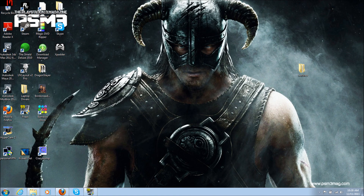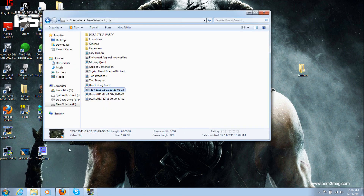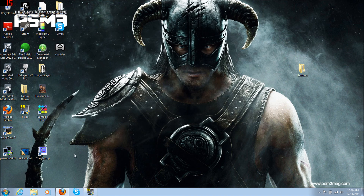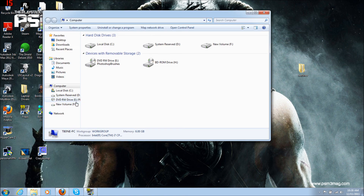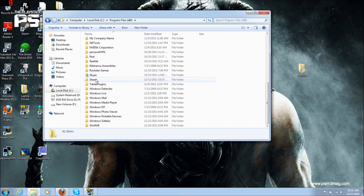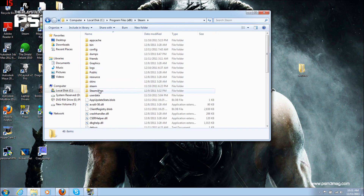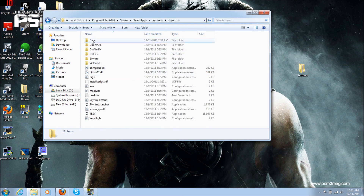Alright, now that we're back at the desktop, what we need to do is find our Skyrim file location, the install folders. So I downloaded mine from Steam, so where you need to go is to Computer, Local Disc C, Program Files, Steam, SteamApps, Common, Skyrim, Data.